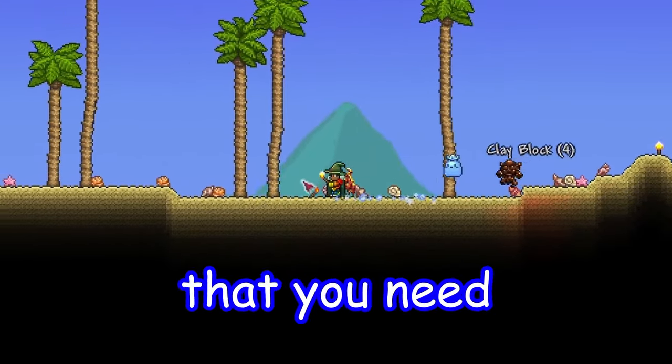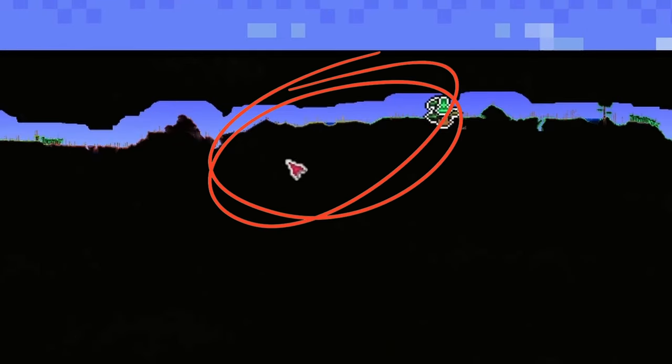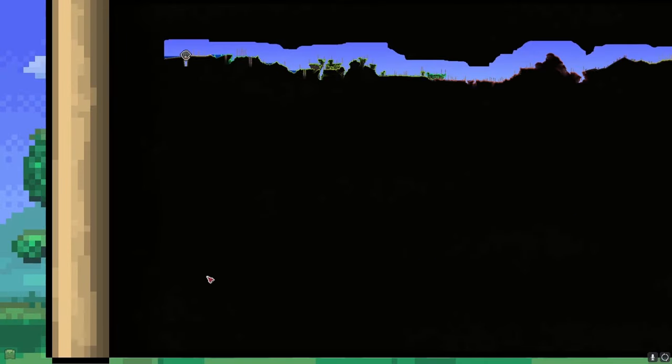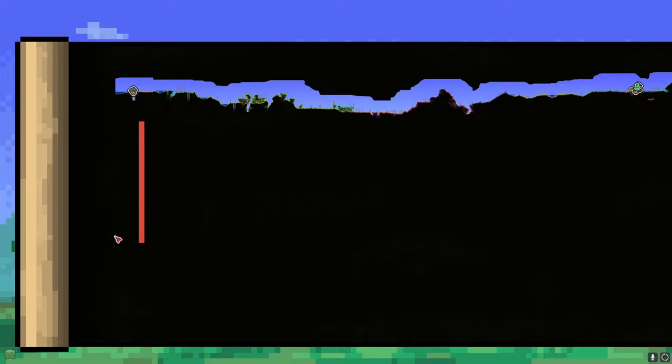Today I'll go over the quickest tips and rules you need to follow to find the Shimmer fast. Before we start excavating and digging around, we need to know around which area the Shimmer is in. It's located on the same side as the jungle biome, which is always on the same side as the underground desert and on the opposite side of the snow and dungeon biome. It's usually found near the ocean, so start from there. Get close to the ocean and dig downwards. The Shimmer can only be in the underground or caverns, not hell, so don't go too deep.